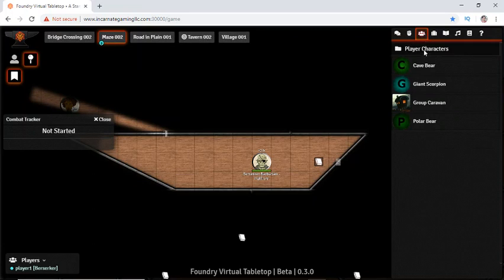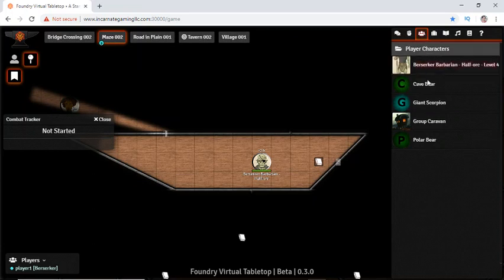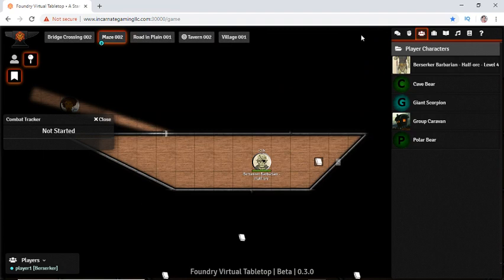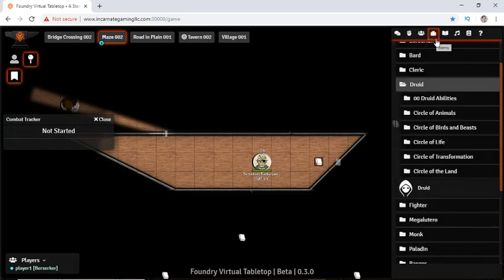The player characters list won't do much, but it is where your character shows up. We can also see things like the cave bear, the giant scorpion, and the polar bear showing up here because they're shared with players. These particular monsters are often used for certain spells as well as Wild Shape, so I have some of them showing, but most will be hidden.